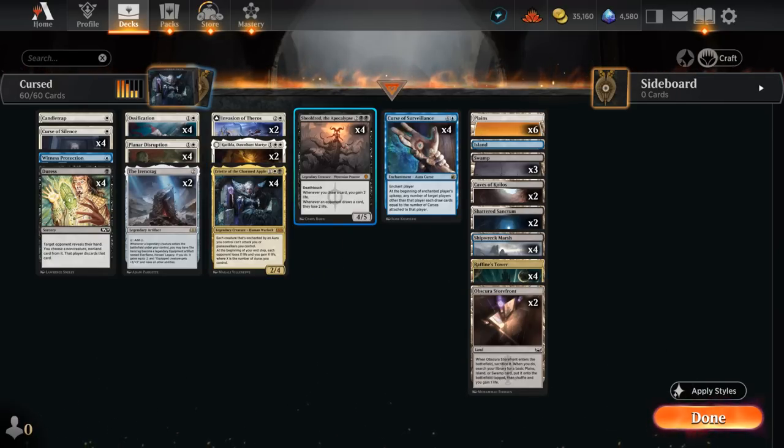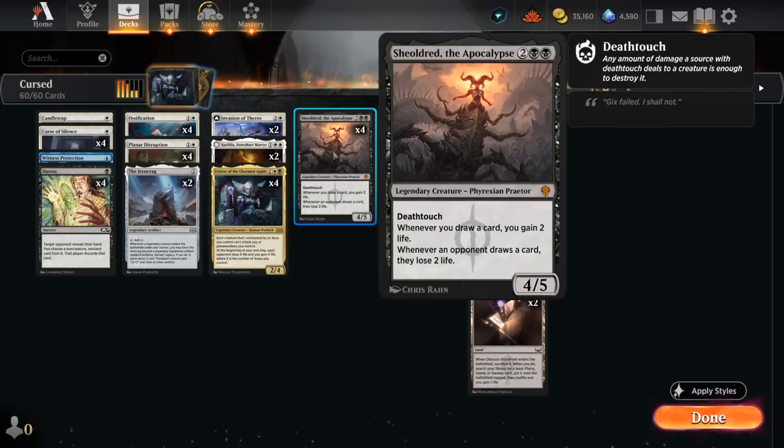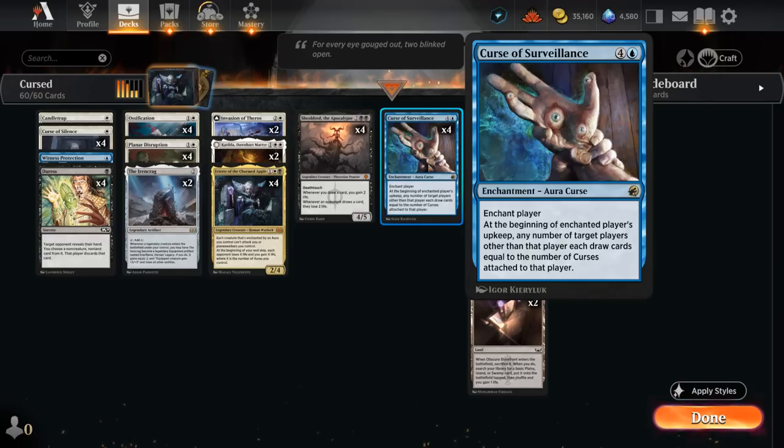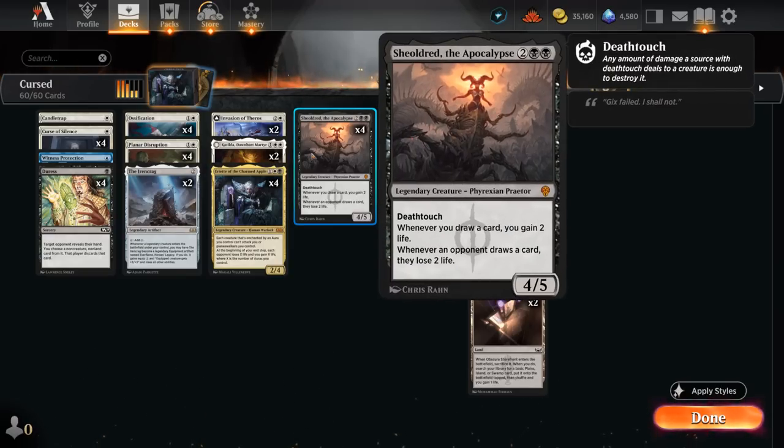Besides Ariat, another important win condition is Shieldred. It's played in a lot of decks in Standard, but it's actually incredibly synergistic here as a creature that can gain a ton of life when paired with Curse of Surveillance, allowing us to potentially beat a lot of aggressive decks in the late game. Shieldred can also drain the opponent to death, complementing Ariat nicely — we can sit there with our legendary creatures and have the opponent drain to death without ever needing to attack.